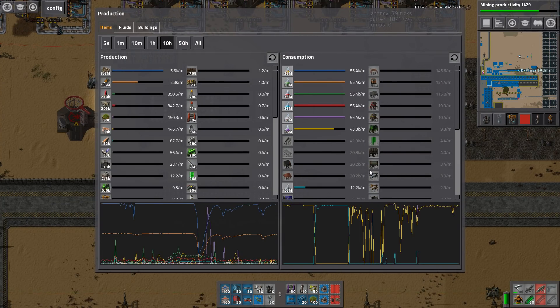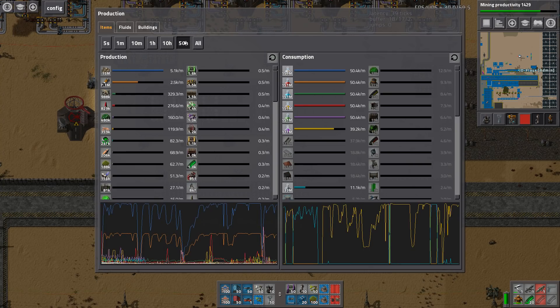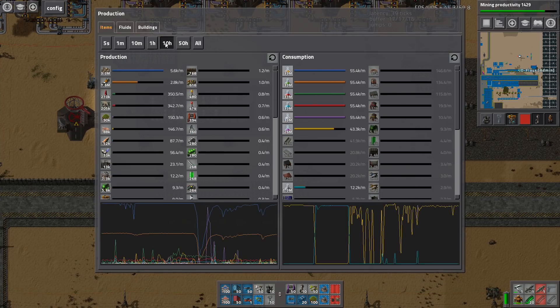Looking at the 50-hour graph, we're still really, really close. As far as I'm concerned, I'm calling it — we're at 60K. There are hiccups, and most of these drops, as you can see, are not resources. It's somebody not being on the server to click next research, which is an issue.